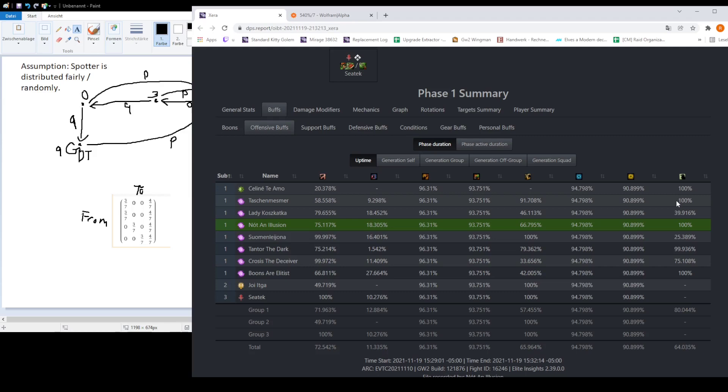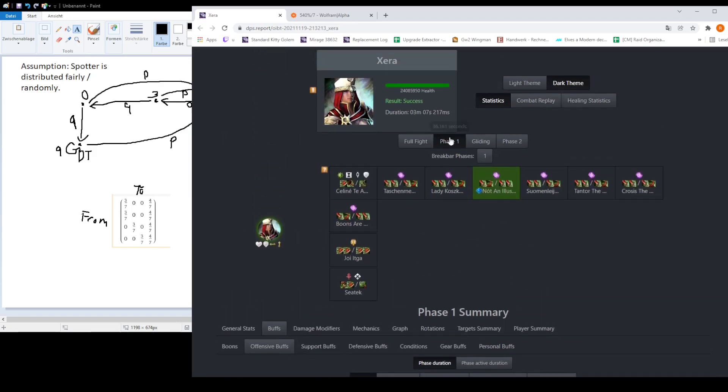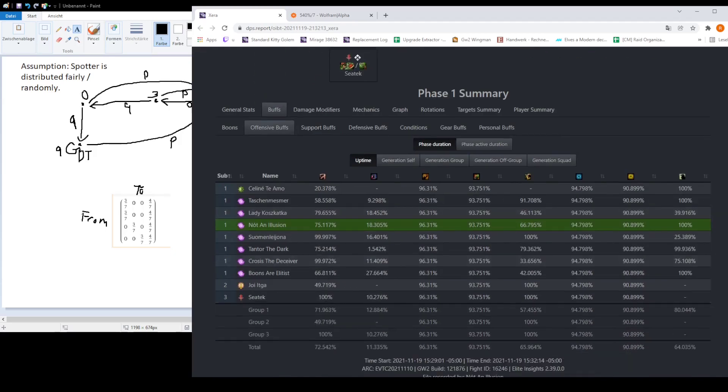I said that spotter uptime should be about 92% in an infinitely long fight. Granted, these guys were pretty fast — the phase lasted 36 seconds. But still, 77% versus 92% is a big difference. So the question now is: where did we actually go wrong here?